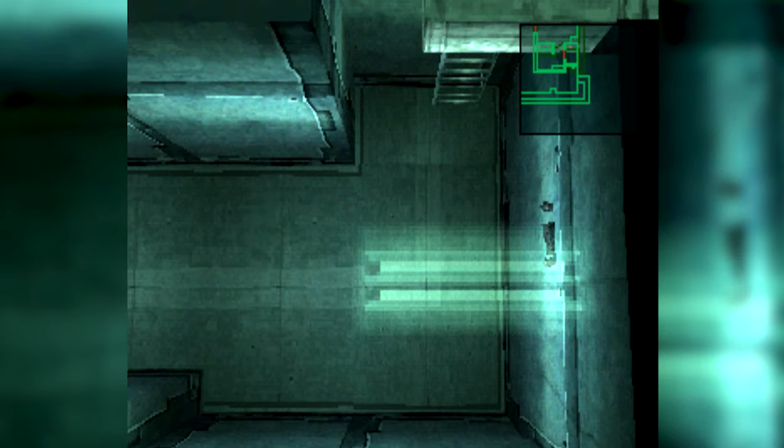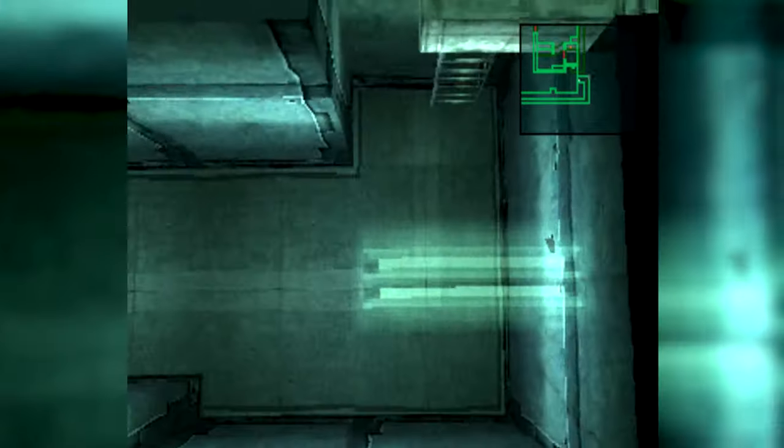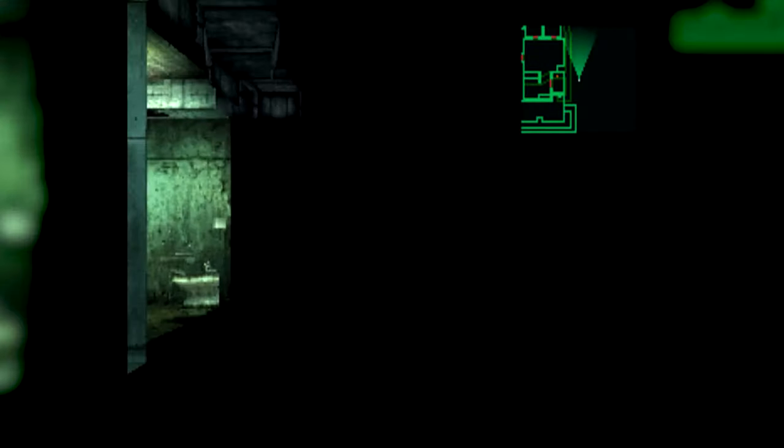Now if you release both triangle and up, and then press X immediately, Snake will now be in the wall. The first thing you'll see is Meryl's future husband, Johnny, sat on the toilet.